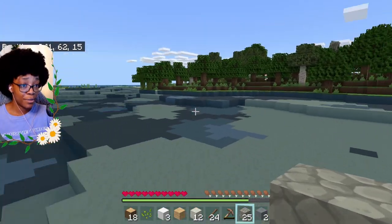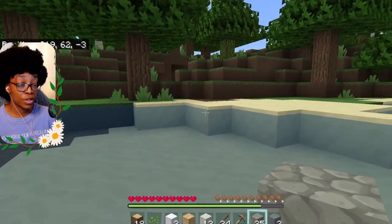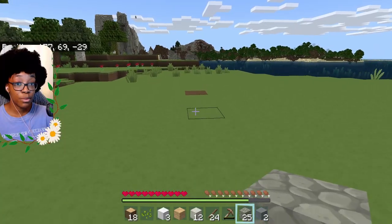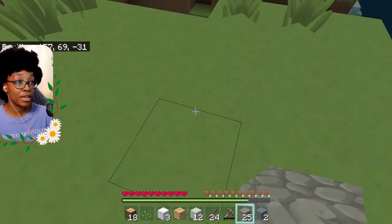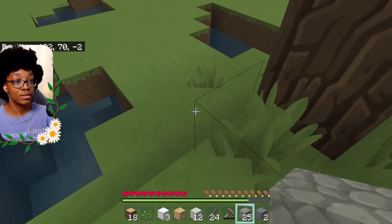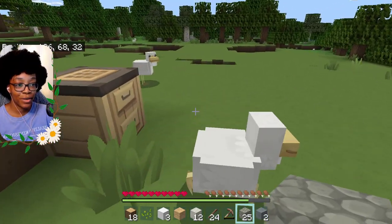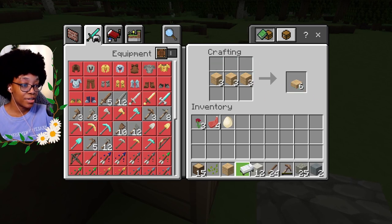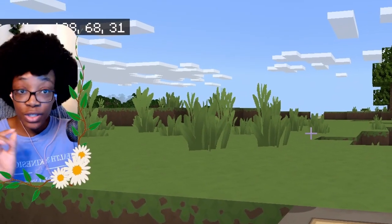We need to find our crafting table, which should be over here. We could potentially make our village over where all those sheep and horses were, since it's closer to the village too. I have a feeling we're gonna spend the whole day looking for this crafting table — I could just make another one. Oh, there it is! Let's make our bed. I'm pretty sure this is how you make a bed — yes! Got ourselves a white bed. Now we won't die tonight.